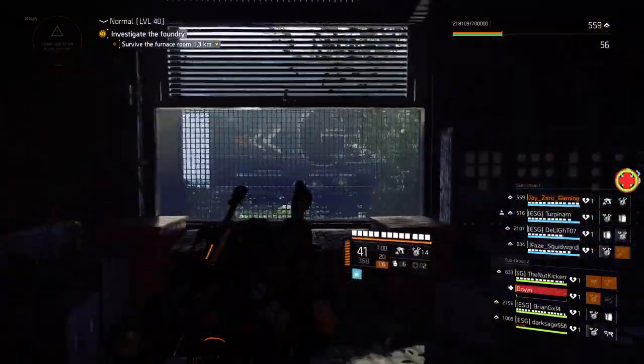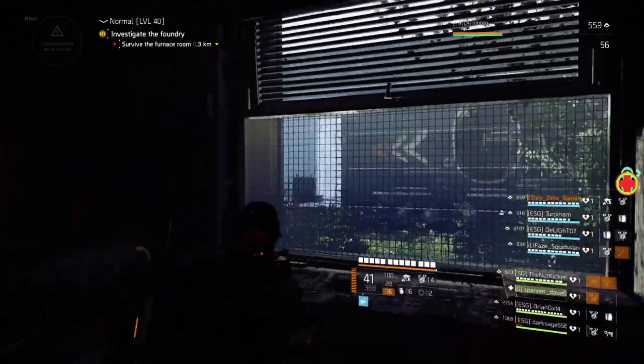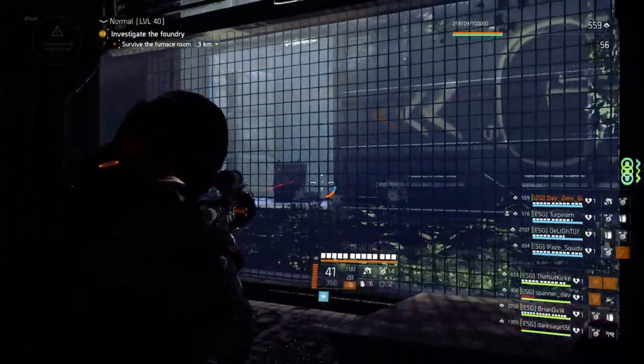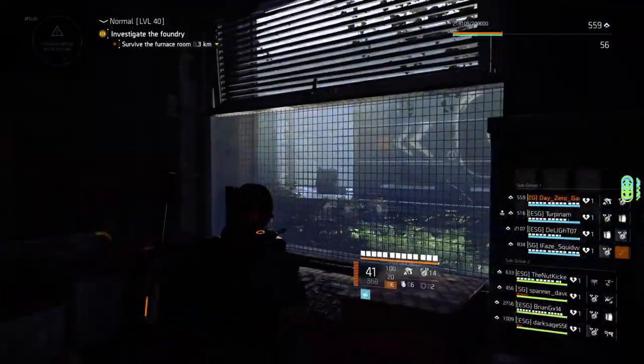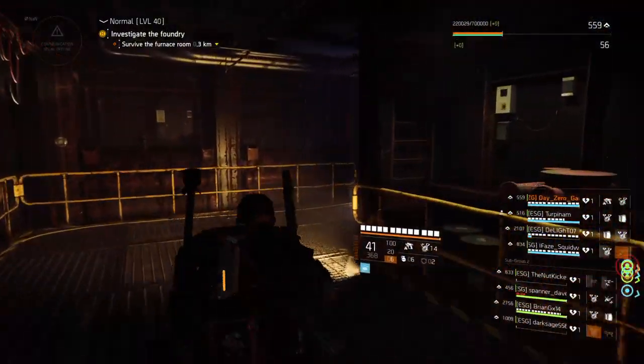So after you insert it into this generator, this window right here — the top part will open. And then you have to throw your grenade over there, open the train carriage, and then you'll throw a grenade and shoot the lock.